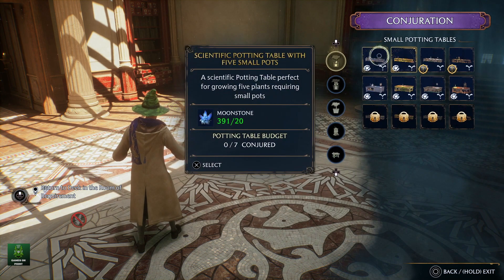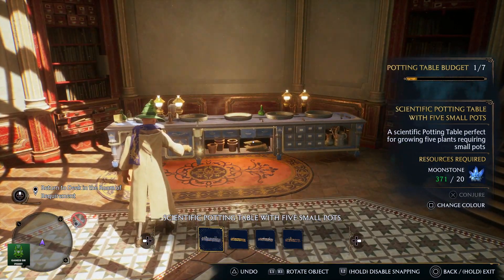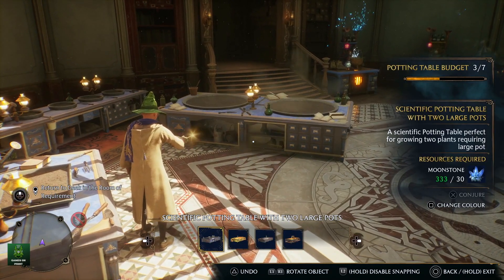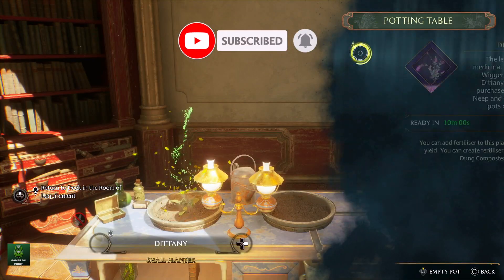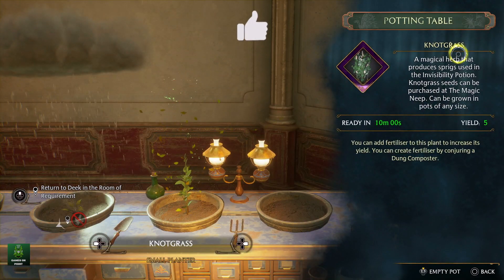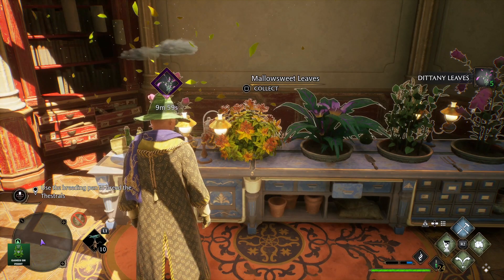Now that you have all the seeds and the correct potting tables, head back to the Room of Requirement. Using the conjuring spell, place a large, medium, and small potting table — or multiples of each — and plant each of the seeds into the correct sized pot. You can have 7 potting tables at the same time, and some even have multiple pots. It simply takes 10 to 15 minutes real time for the plants to grow, depending on the type of plant, then you can harvest them.